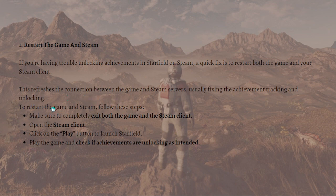To restart, make sure to completely exit both the game and the Steam client first. After that, open the Steam client and click on the Play button to launch Starfield, then just play the game and check if the achievements are unlocking as intended.